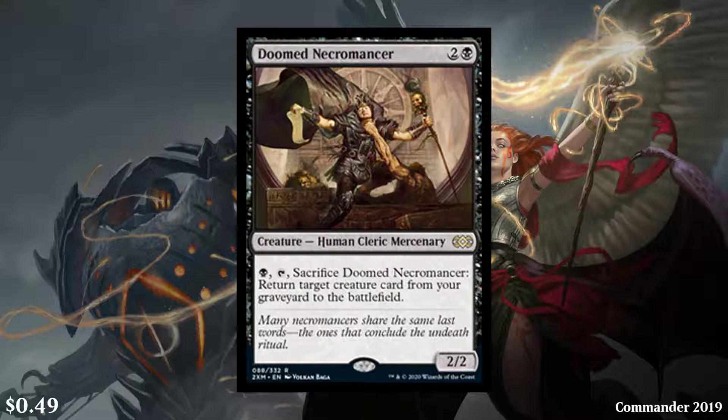Next, we have Doomed Necromancer — a 3-cost black 2/2 creature, Human Cleric Mercenary. You can pay a black, tap, and sacrifice it to return target creature card from your graveyard to the battlefield. It was last reprinted in Commander 2019 and it's a 49-cent rare. Yeah, that's disappointing. There are enough 49-cent rares where it's very possible you can consistently get about a dollar worth of rares from your $15 packs, and if you're opening VIP boosters, these are even more disappointing — this is worth about one two-hundredth of the pack.